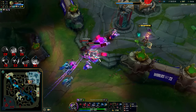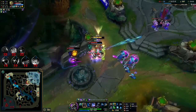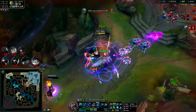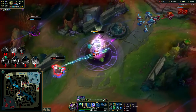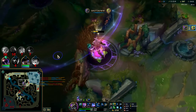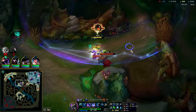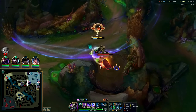You shouldn't have done that — I'm going to kill you all now. Oh you messed up, TF. There it is. He's going to R out. My Q is on a 1.69-second cooldown, and when I'm on my R it's about 0.8 seconds. Incredible.